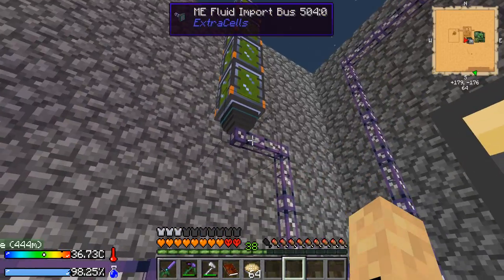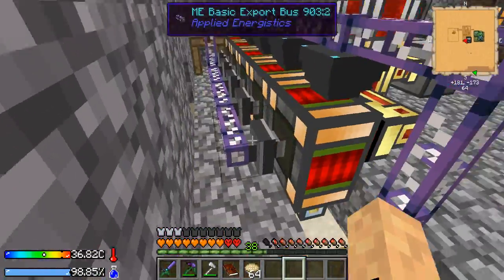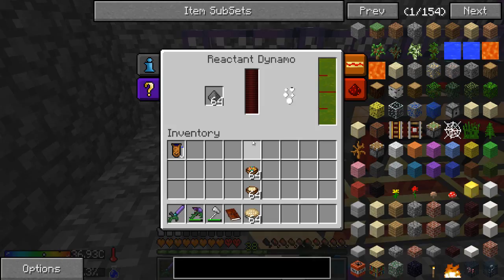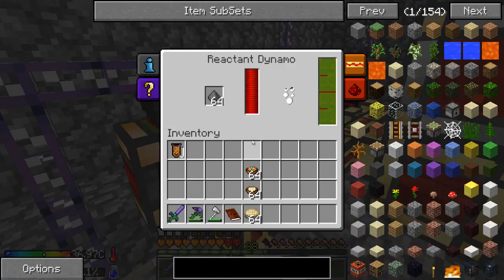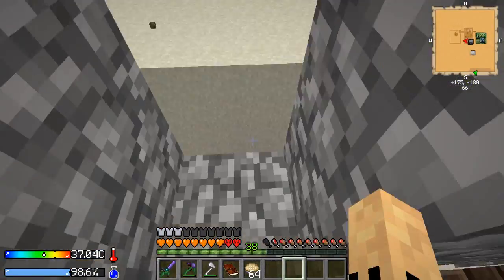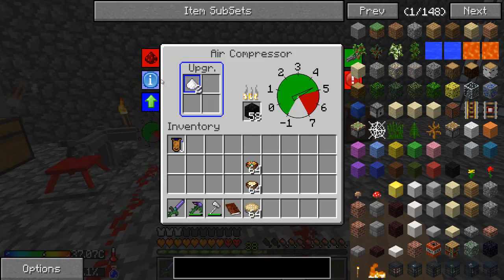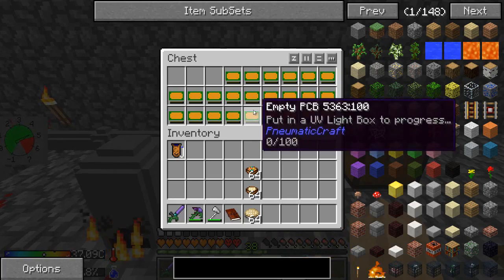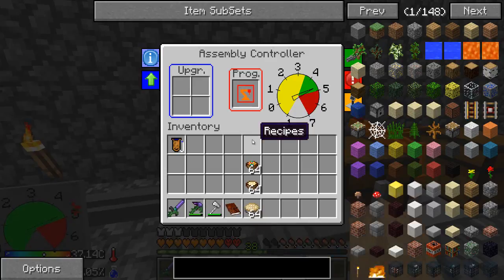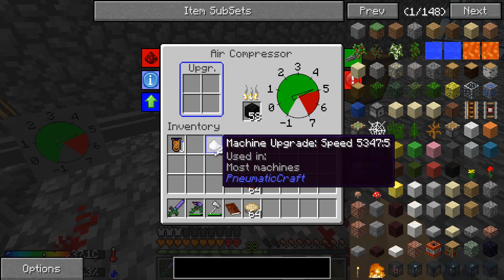Put in more portable tanks with my fluid import bus, export buses, and gunpowder export buses. Making tons of hardened energy — redstone flexors, whatever. I've made some speed upgrades. I've made thousands of empty PCBs, throwing them in here so that can go in there. This should be running — and it is running.